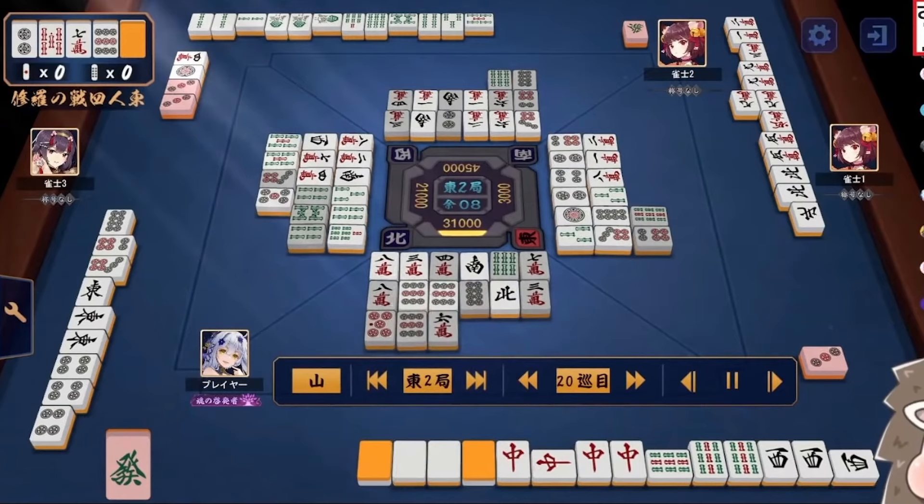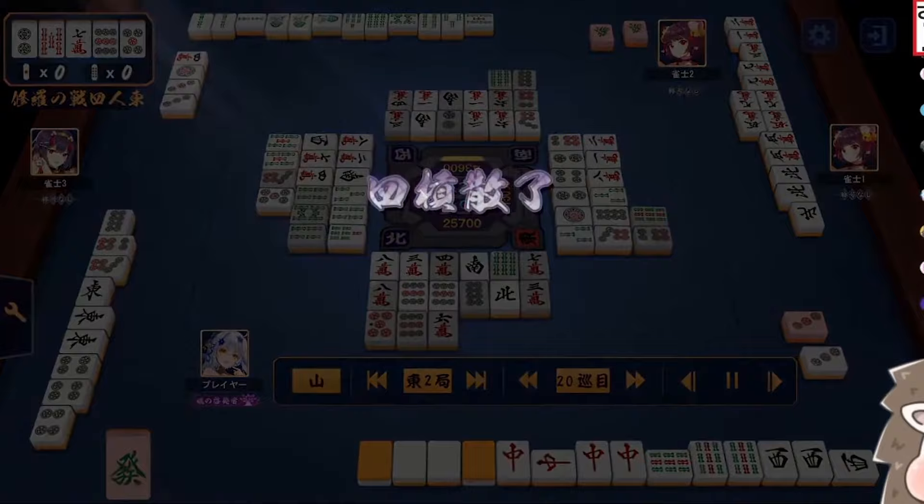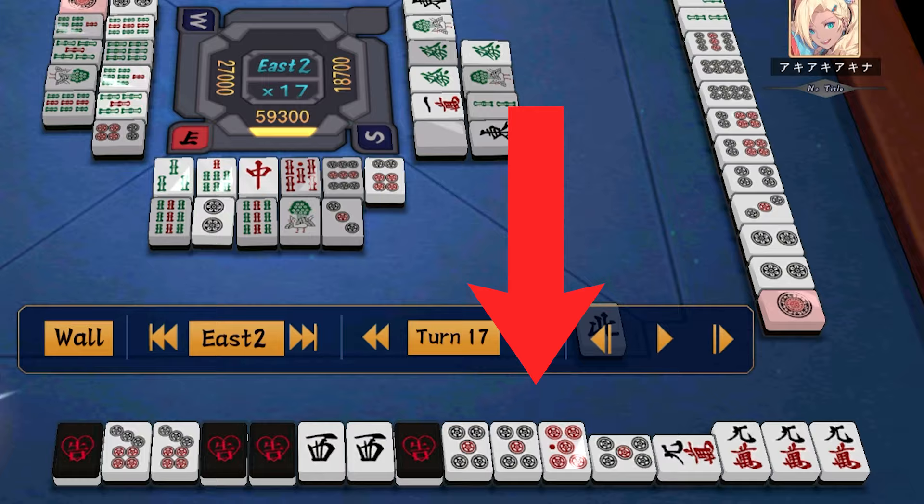The final thing to note is that if there are four Kahns called by multiple people, the game will abort due to a rule called Su Khan Nagare. The only way the game can continue with all five Dora tiles flipped is if only one person calls all four Kahns.